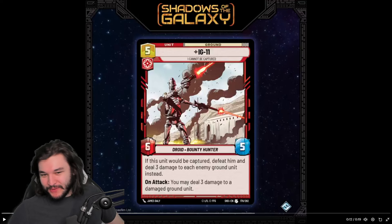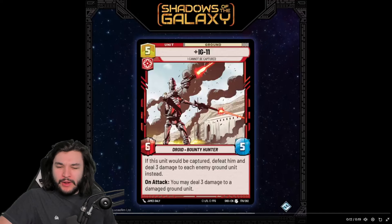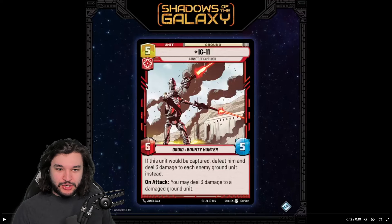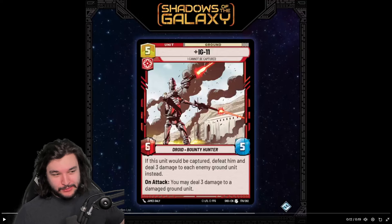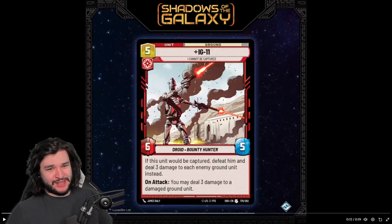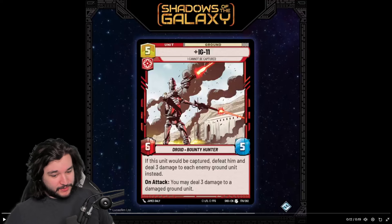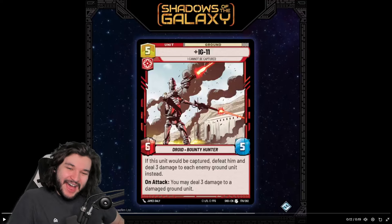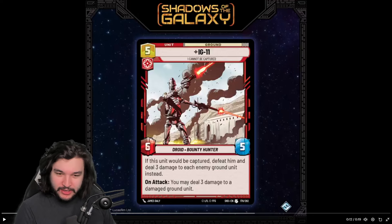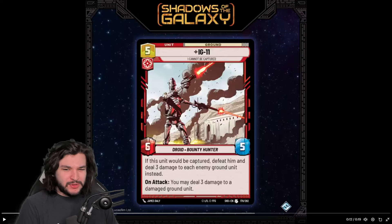What's going on everyone — we have a new spoiler card for Shadows of the Galaxy in IG-11. We've been getting about one of these every single day, so what I'm going to start doing for the channel is actually uploading twice a day, because I want to continue doing my normal videos. I have some things about card pricings and more deck techs coming, including that Vader blue deck I've been trying to build. Starting us off today with IG-11 — this one looks pretty sweet.